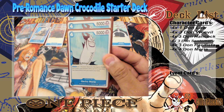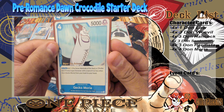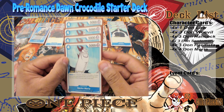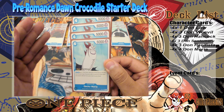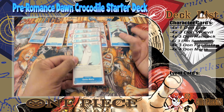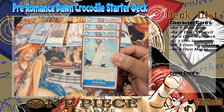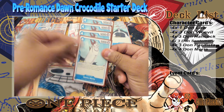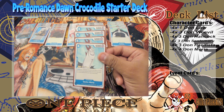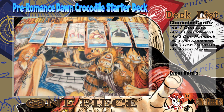Next up is a four-drop, 5,000 power Gekko Moria. I used to scoff at this card, but it's actually pretty top tier. On play: add one Seven Warlords of the Sea or Thriller Bark Pirates type character with a cost of four or less, other than Gekko Moria, from your hand to the field. This lets you fish out your Boa Hancocks and build up your wall, keeping it nice and sturdy. It's also a 5K swing for next turn, so you're stalling with a blocker while also threatening an attack. Gekko Moria is top tier — there's a reason he's a four-of.